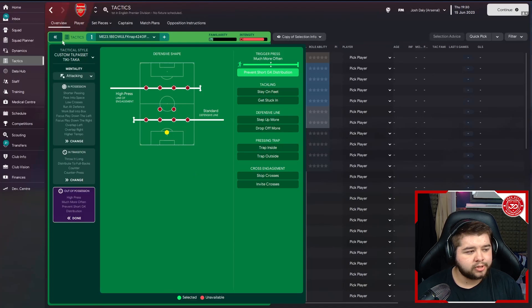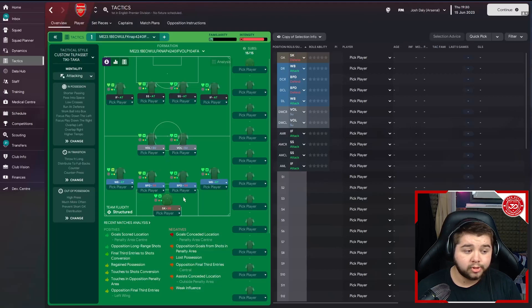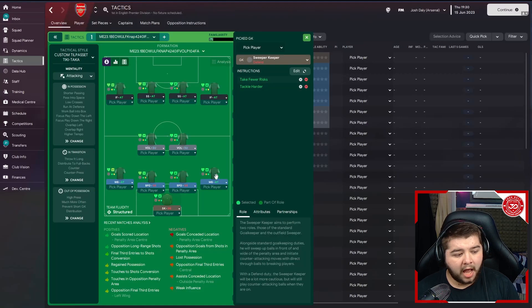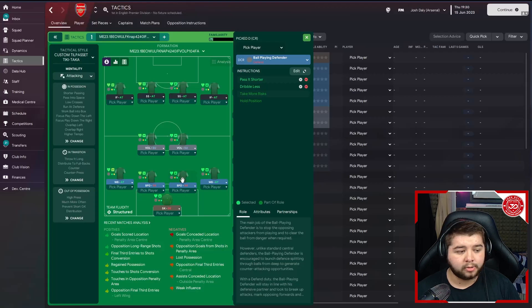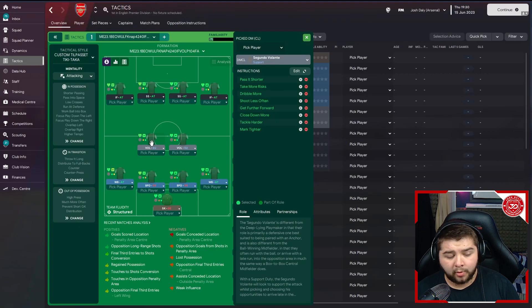That's going to be the team instructions — quite basic, to be honest. If you are desperate for a goal, try the higher line, but I wouldn't recommend going into a game with it. Going over to the player roles: a sweeper keeper on defend, on take fewer risks and tackle harder. A wing back on the right on attack, on pass it shorter, sit narrower, close down more, tackle harder, and mark tighter — exactly the same on the left. One ball-playing defender on each side on defend, on pass it shorter and dribble less. In midfield, a cheeky Volante on support, on take more risks, dribble more, shoot less often, get further forwards, and tackle harder. To partner it, another Volante on support, with pass it shorter, take more risks, dribble more, shoot less often, get further forwards, close down more, tackle harder, and mark tighter.